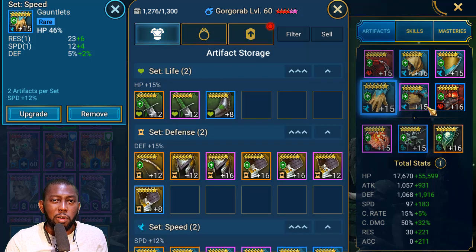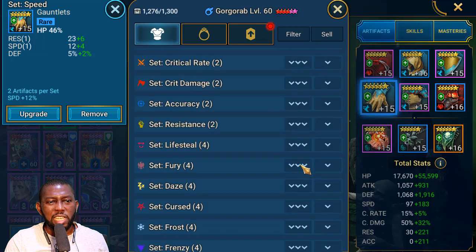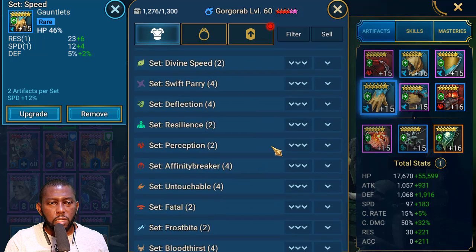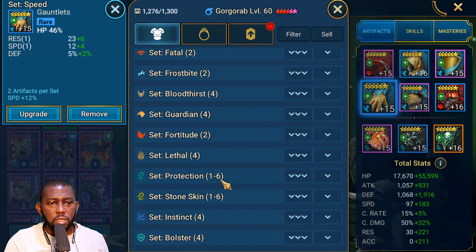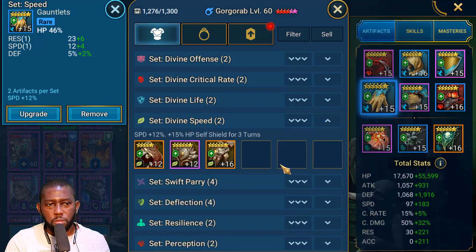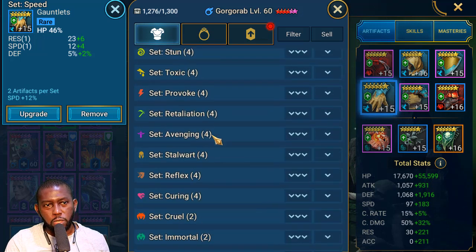If you're going to use Gorgorab in the clan boss, I don't think he really belongs there. Although his A1 can remove the increased attack the clan boss places on himself, he brings little else — revive is not what you want in the clan boss. Other sets you might consider besides speed: divine speed set is a good one. Immortal isn't the best for him. Some people put him in relentless set since more turns means more heals and revives.